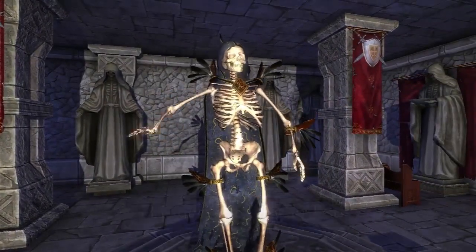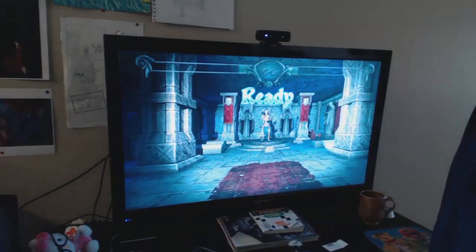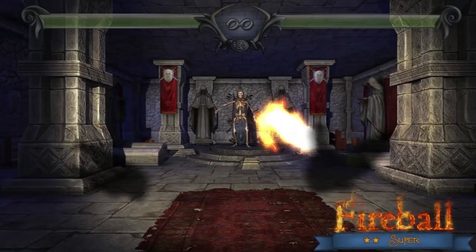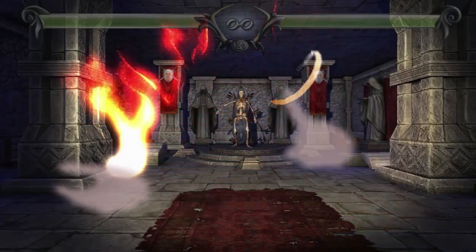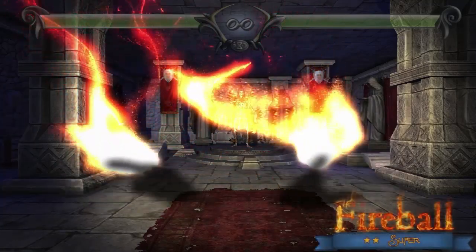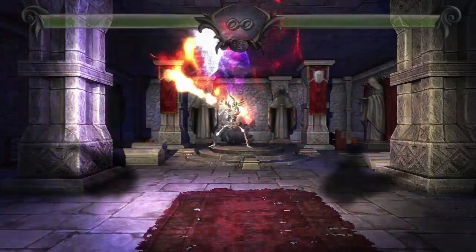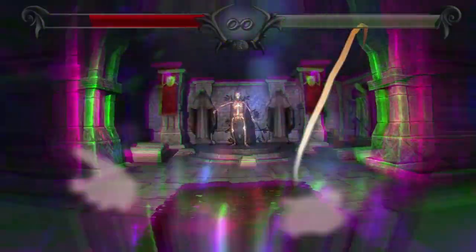And to cast these spells, you draw gestures with your hands. You actually draw glyphs out into the air, and each glyph represents a particular spell. So for instance, drawing an F creates a fireball. Drawing a circle creates a shield.